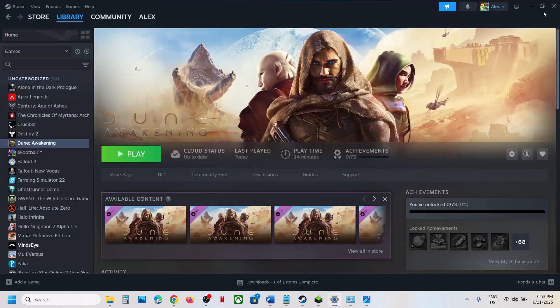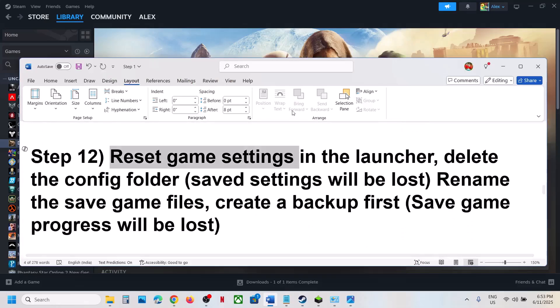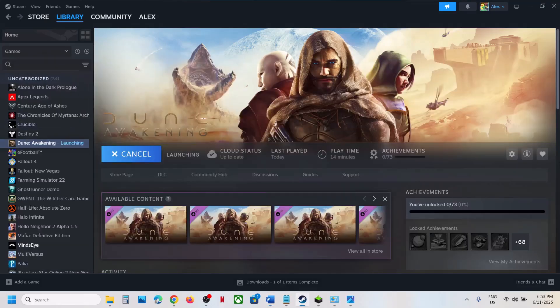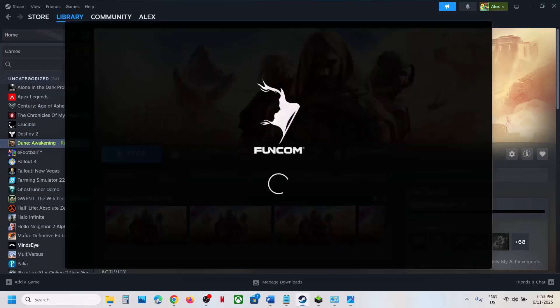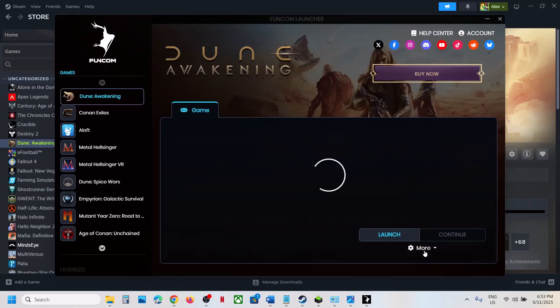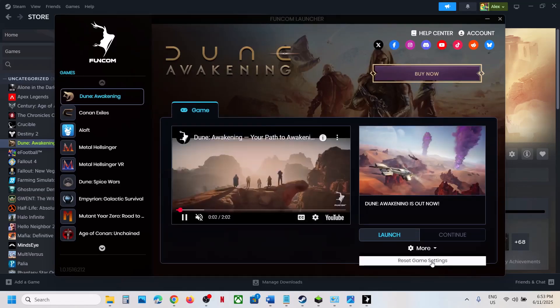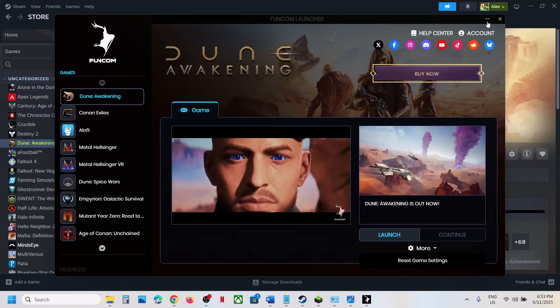If still not working, the next step is to reset game settings in the launcher. When you launch the game and the launcher opens, click the More option and you will see Reset Game Settings. Click on Reset Game Settings and then check.